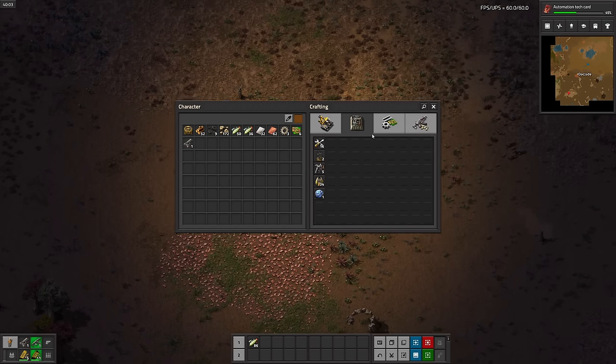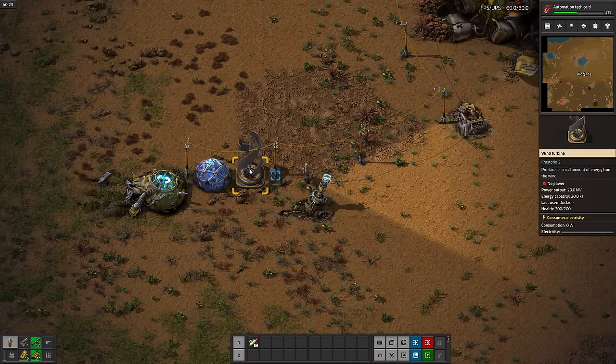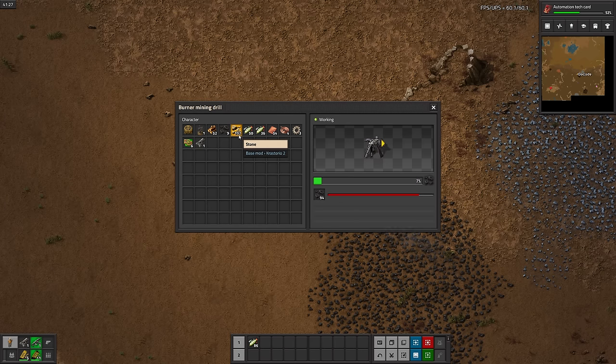These turbines make a hilariously small amount of power. 20 kilowatts is laughable. But I've got no other choice right now, so I'll just have to spam the heck out of them. Why do the ores stack above 50? This feels so wrong. Plates too.